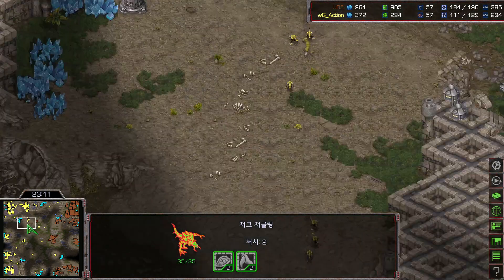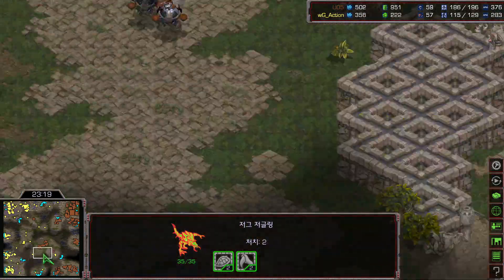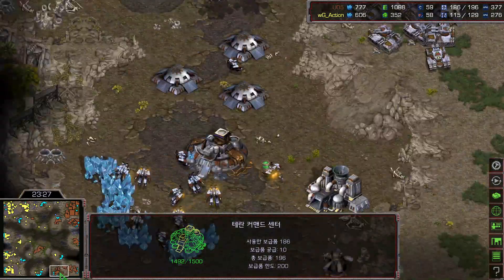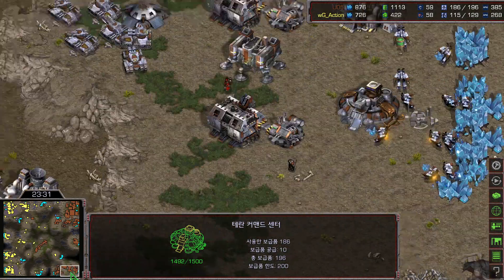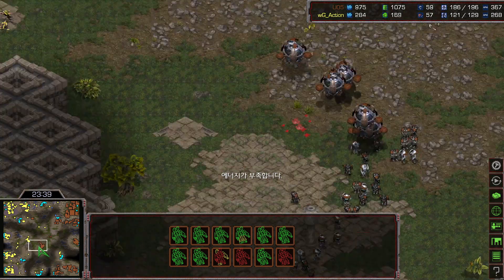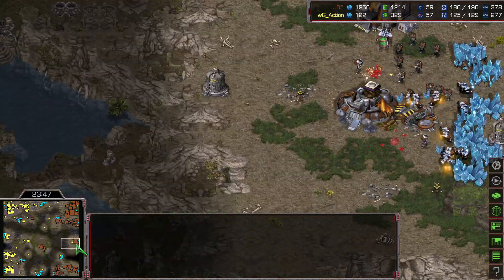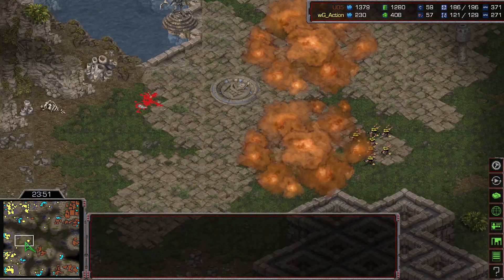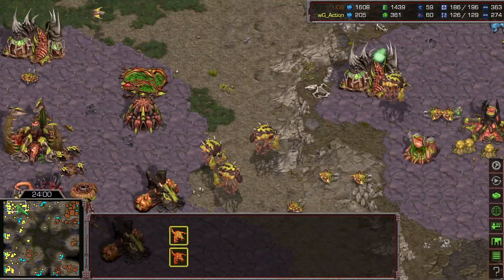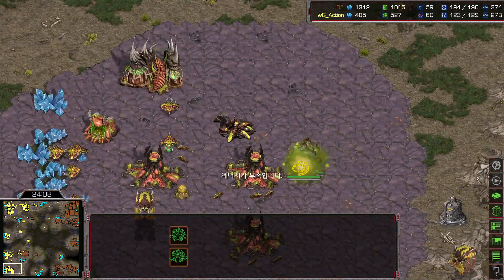The tempo is slowly getting slower because the main and natural are a little mined out — needs time to saturate the five o'clock expansion. Rush has a lot of army — 186 supply. Using irradiate on scourge, nice. A couple of scourge will be coming from the three o'clock side. Dark storm used before the defiler gets killed — nice dark storm. Action doesn't have enough vespene gas — the natural vespene gas will be mined out and depleted.